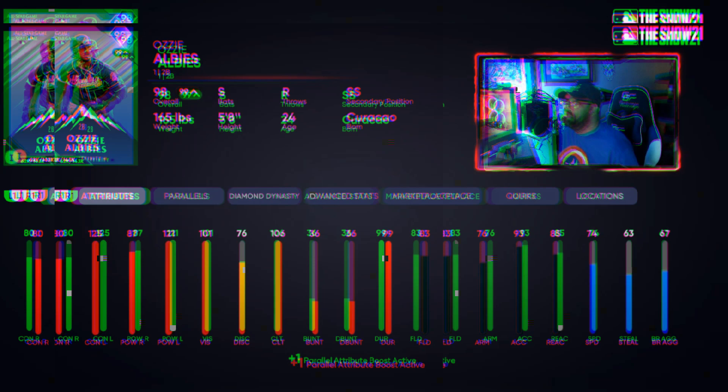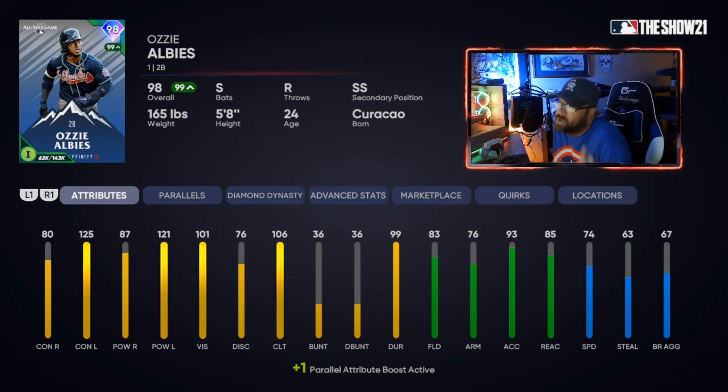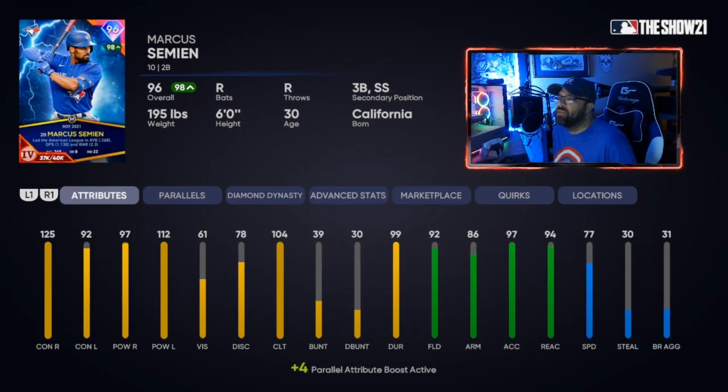Another second base option is Ozzie Albies, 98 overall — had to include a switch hitter. I wish the contact against righties was a little higher; that's why he's not currently in my starting lineup. But against lefties he's great with strong power, and a lot of people hit absolute bombs with this card. He has gold fielding, good speed, nice clutch, and shortstop as a secondary position.